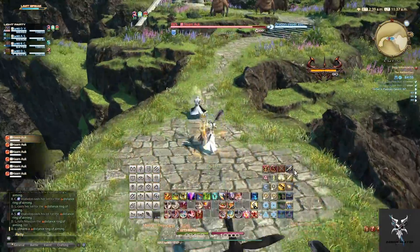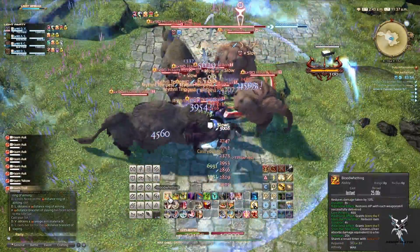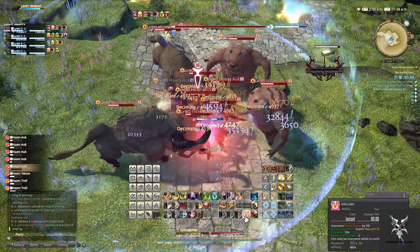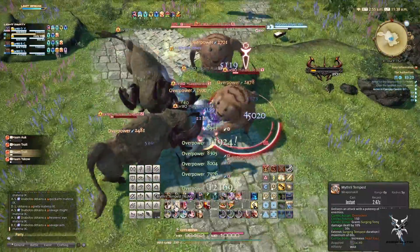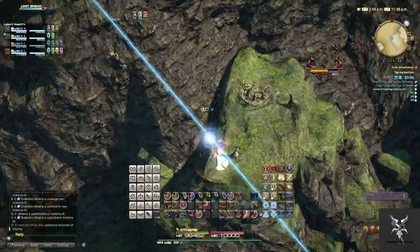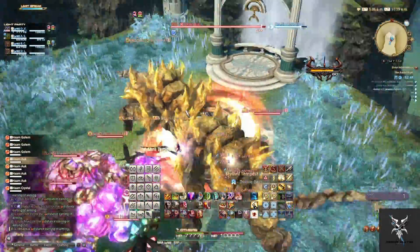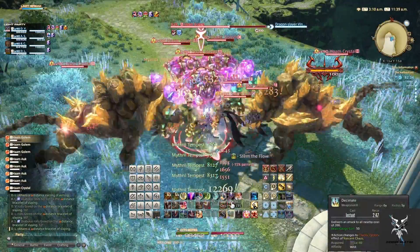Proceeding into the next section, the Penguin-type enemies do not have any abilities that you'll need to watch out for. The Yax and Troll-type enemies do have AoEs that you'll want to sidestep out of. Take in a couple more of the views while you're passing along here — you'll see all the Penguins. In this section, the Golems will have circular AoEs, and the Ham Crystals will have cone AoEs. They usually throw these at random party members, so you'll just need to move out of these depending on who they target.